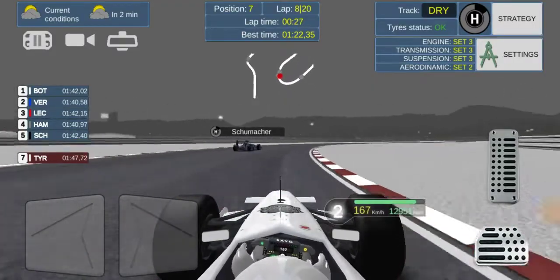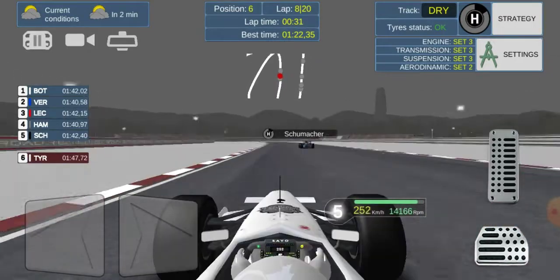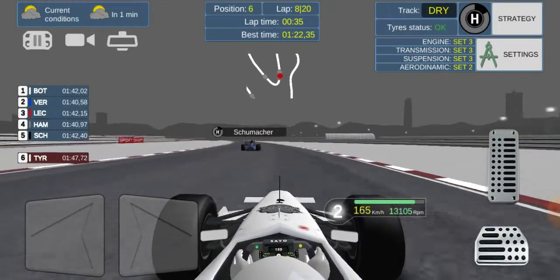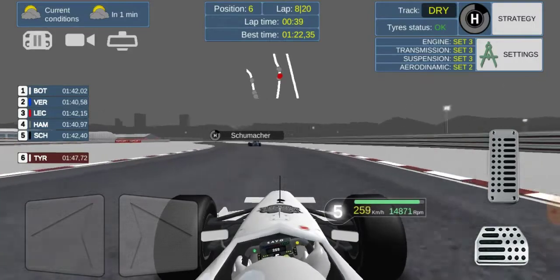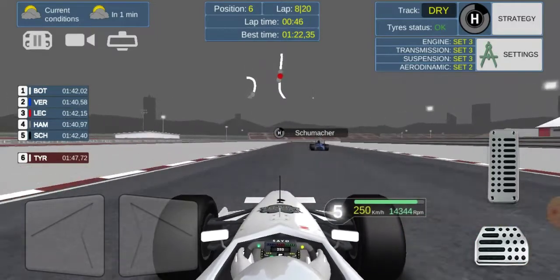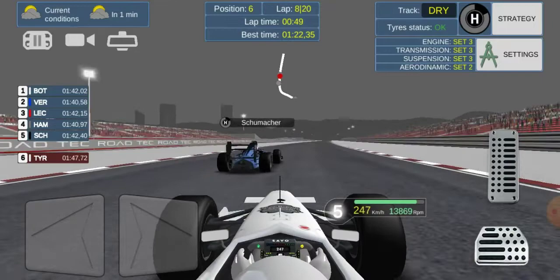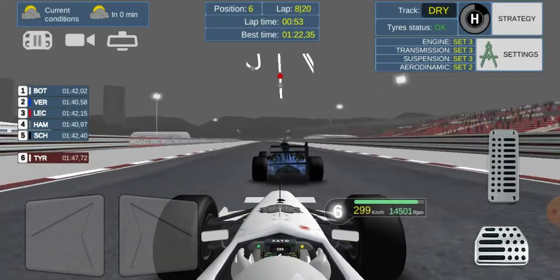We're in P7 on lap 8 just trying to move up the grid. Koulis goes really wide — uncharacteristic — and we get past him up into P6. He looks for a dive down the inside, it's a lunge, but as you can see on the minimap we get a massive exit and we're tucked right under the rear wing of Schumacher.